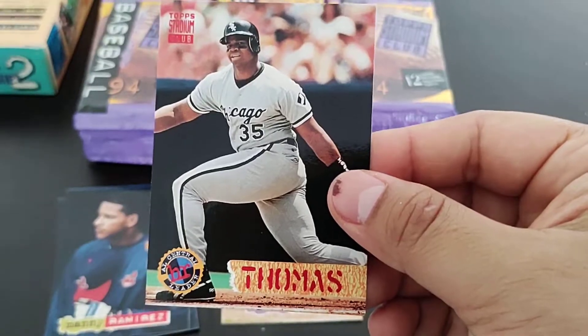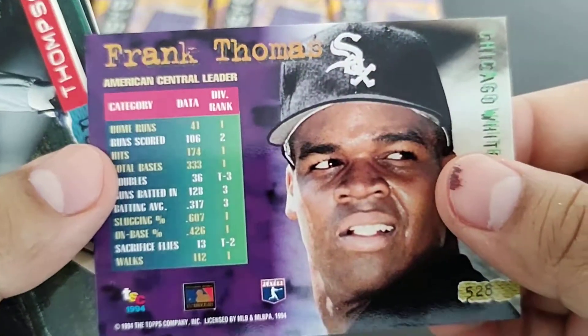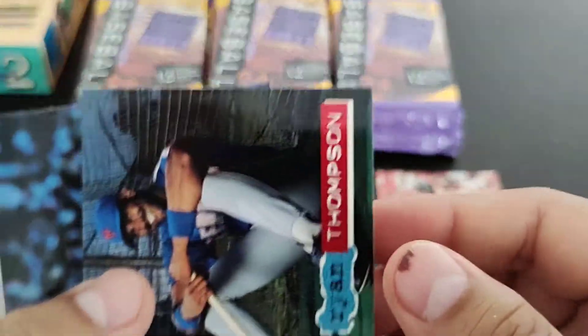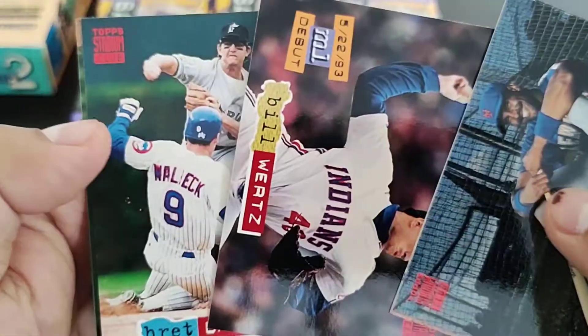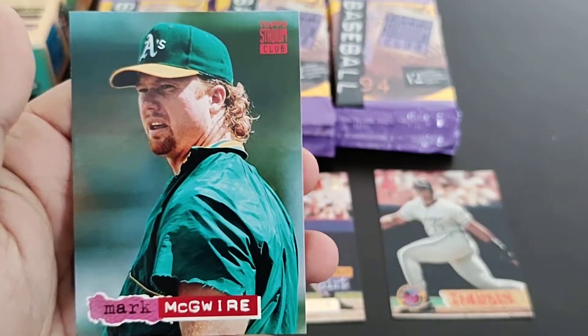And there's our first Frank Thomas — AL Central home run leader. He's one of my favorites growing up. Mark McGwire base card.